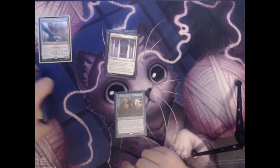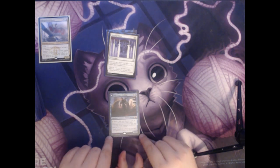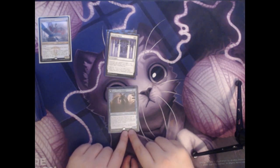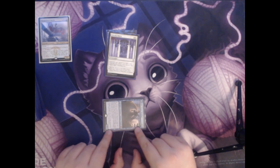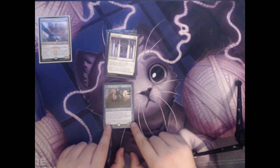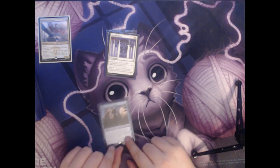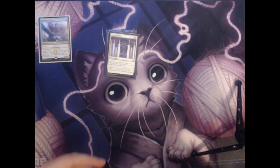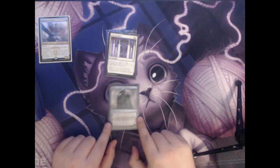Next we have Jace, Vryn's Prodigy. He is one colorless and a blue mana for a legendary creature human wizard with zero power and two toughness. You can tap him to draw a card and then discard a card. If there are five or more cards in your graveyard, you exile him and then return Jace, Vryn's Prodigy, to the battlefield transformed — flipping him over into Jace, Telepath Unbound.